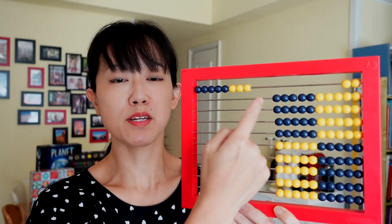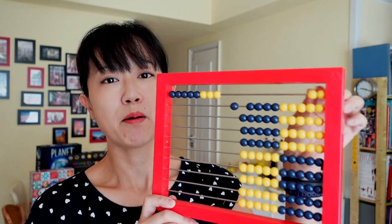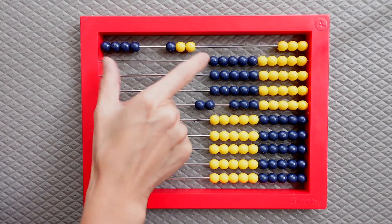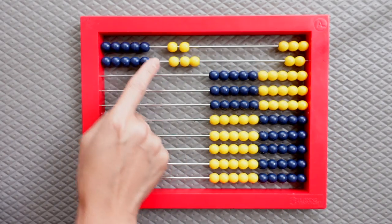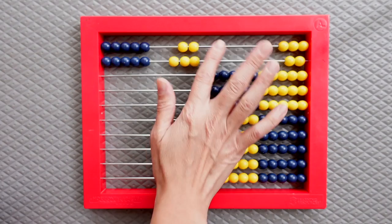5 blue beads and 3 beads is 8. Sometimes you can also look at that as 2 less than 10, but either way you don't need to count it when you have the abacus to subitize. We also use it to learn mental math addition. 4 and 3 is instantly 7 without having to count. Or if we put 7 and 8 together, you can see that there are 2 fives which make 10, and then the 2 and 3 make another 5. So 3 fives makes 15.